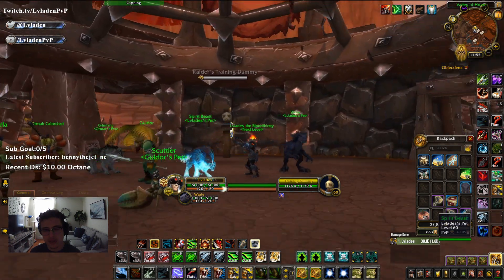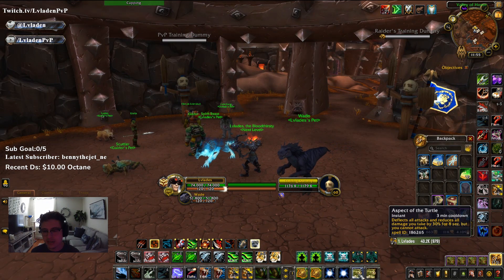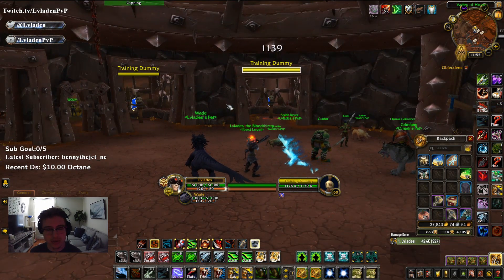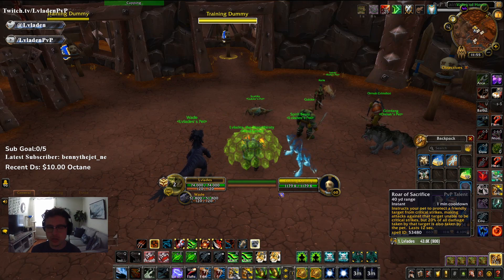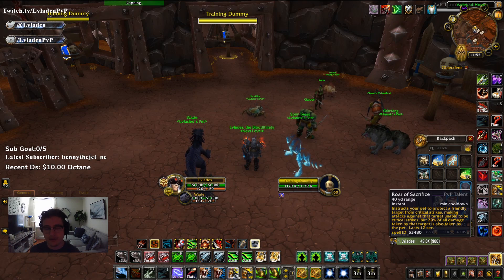In terms of defensives, the ones you want to watch out for are basically just Roar of Sacrifice and Aspect of the Turtle, both of which are pretty poor defensive cooldowns this expansion. With Aspect of the Turtle the hunter cannot deal damage — only the pets can. With Roar of Sacrifice you can choose not to burst. If the hunter presses Roar of Sacrifice before you have your Avenging Wrath up, save your Avenging Wrath until after Roar of Sacrifice ends; otherwise he'll probably Roar of Sacrifice himself during your wings, in which case you'll have to push through anyway in a 1v1 duel.